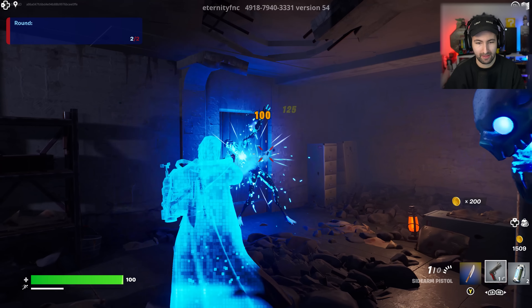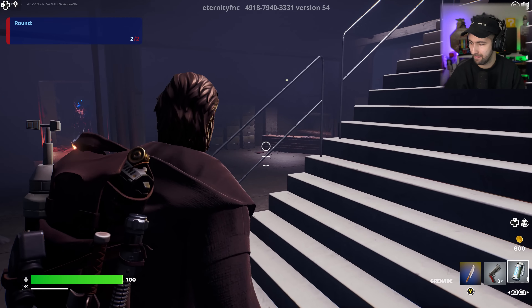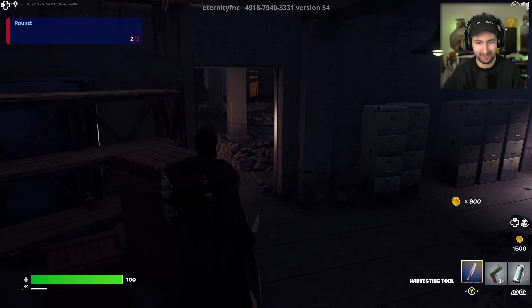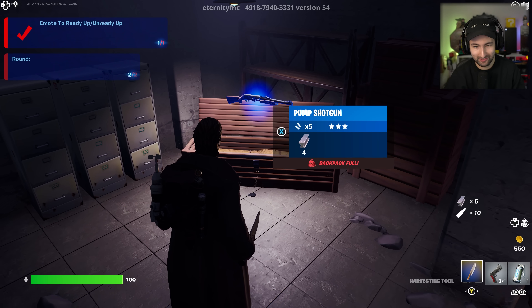Oh my god, that is a heck of a lot of zombies, and they can get through the help door. Honestly, it's a little terrifying, so I'm going to open that up. Let's switch to a nade and throw a nade down. Oh my god. Look at the mystery box! Honestly, that looks amazing.